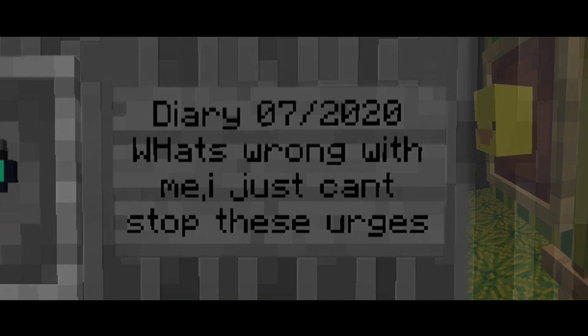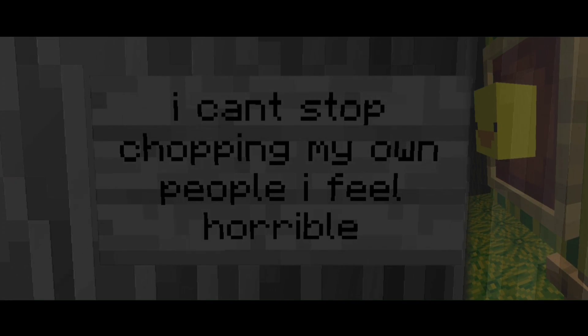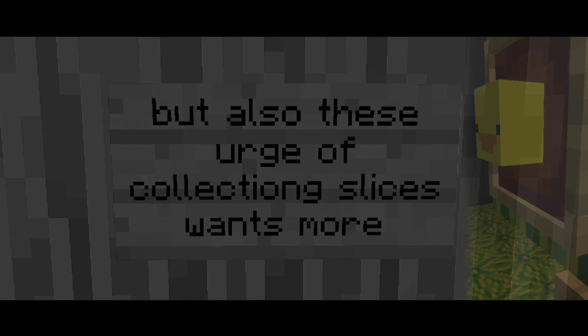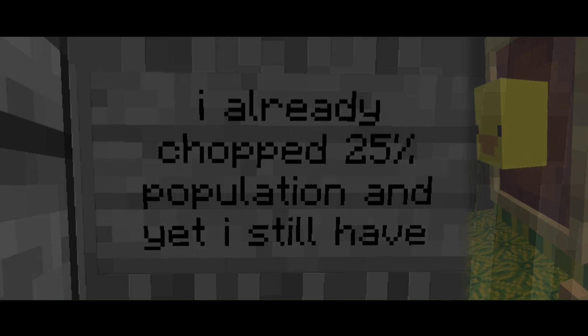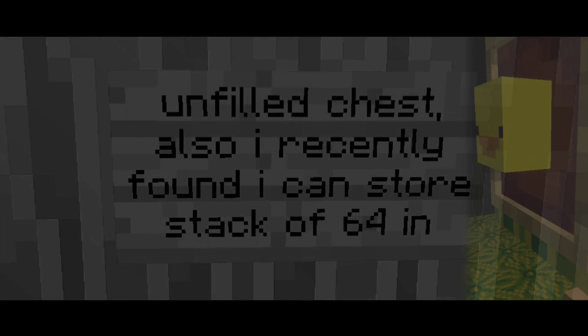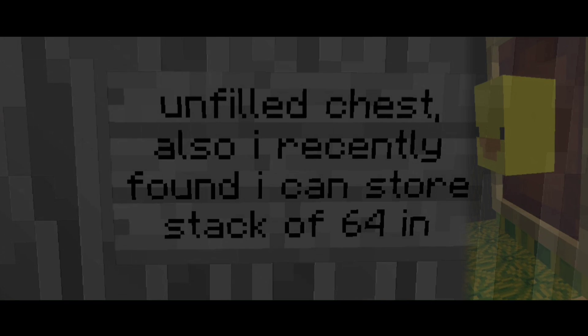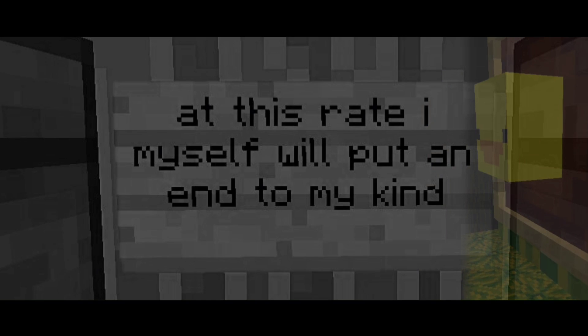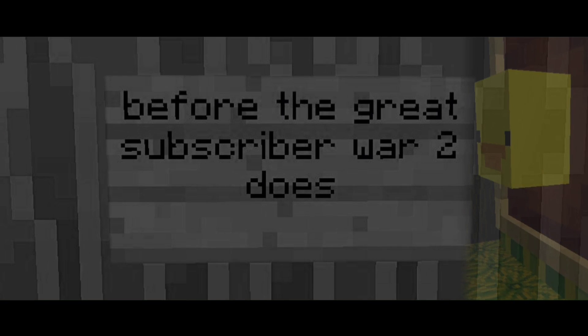The writing on the wall goes like this: 'What's wrong with me, I just can't stop these urges. I can't stop chopping my own people. I feel horrible. But also these urges have been nice once more. I already jumped 25% population and yet I still have one for the chest. I recently found I can store a stack of 64 in each box, so now I need much more. At this rate I have myself, and I'll put an end to my time before the grips.'